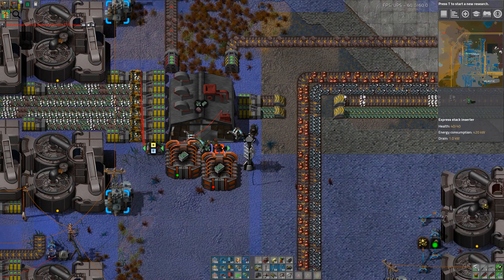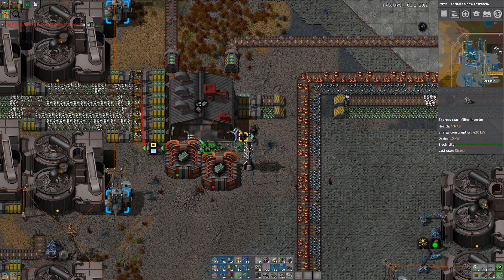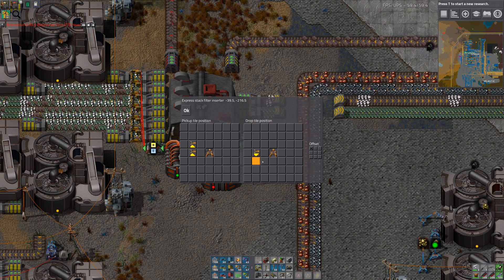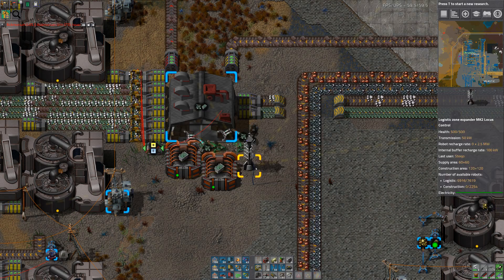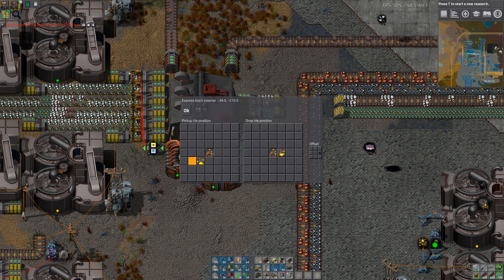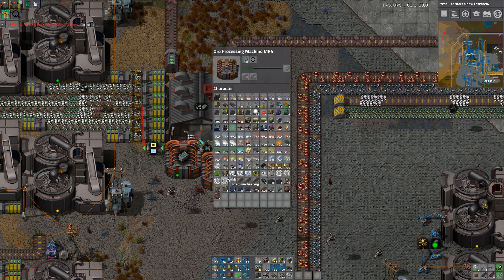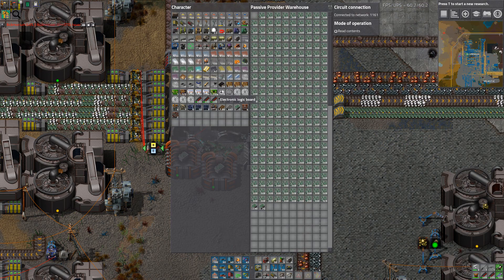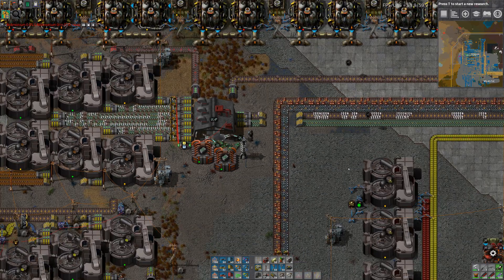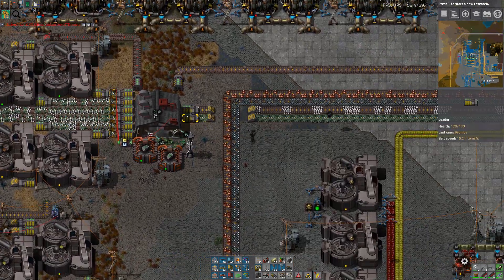I'm trying to sort out some ore processing for this tin to make it hurry up. I've rerouted the crushed stone to the actual place where it can be processed, and I've requester-chested some crushed stone to the place that makes real stone. Crushed stone should no longer be backing up anywhere, which should keep the rotation cells going and maybe get us some stuff.